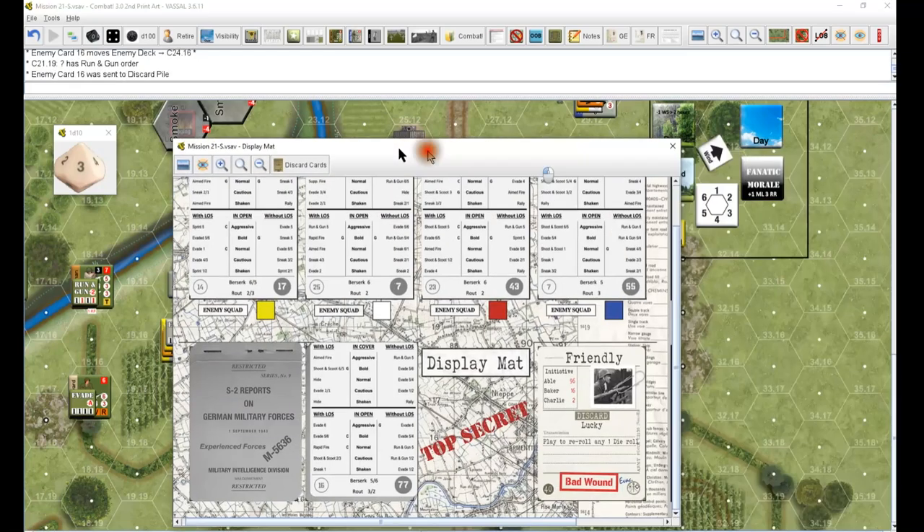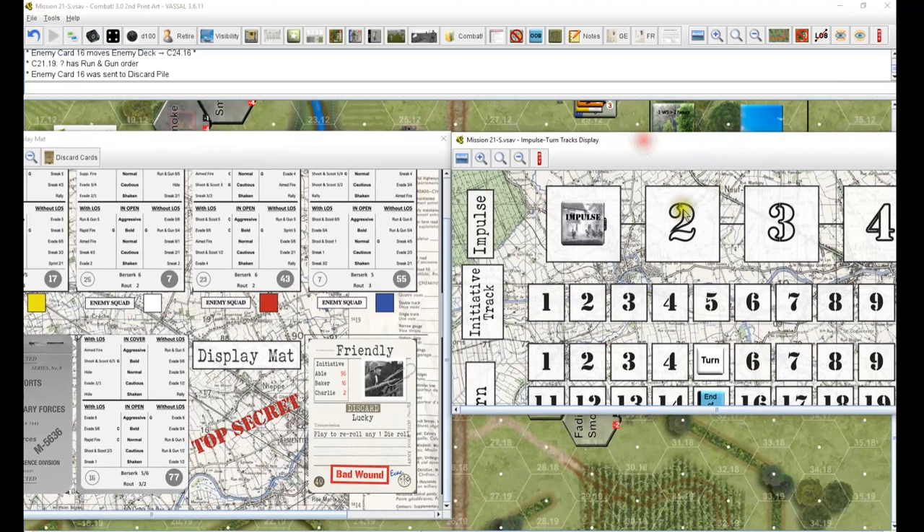Alright, let's set up the track and play this turn out. My best is two so it's going to be Charlie, White, Baker, Yellow - except that middle worries me - and then it's going to be Red, Blue, Able.